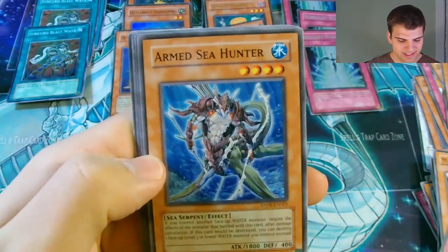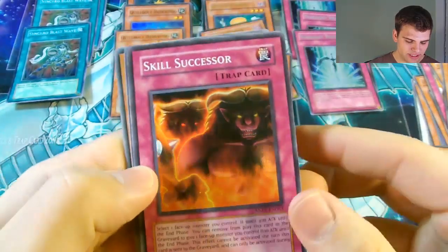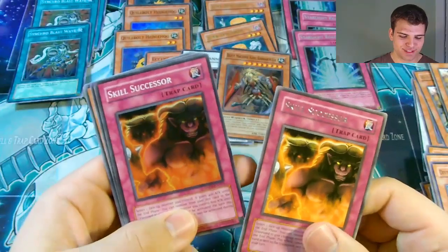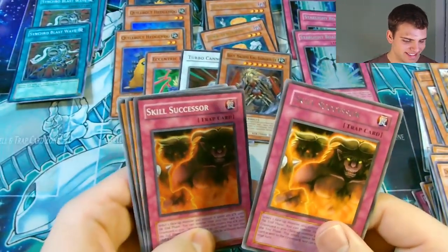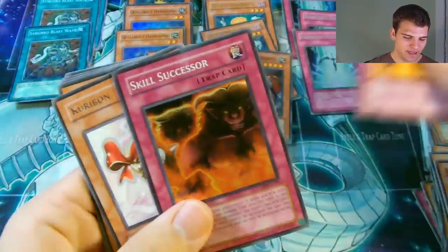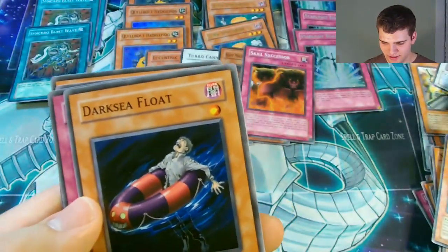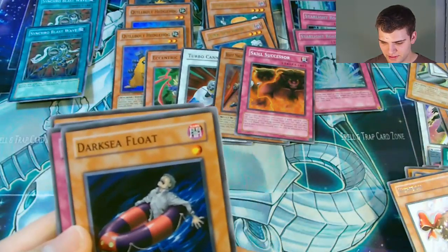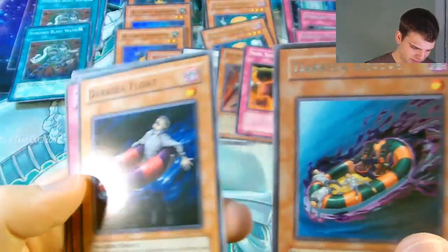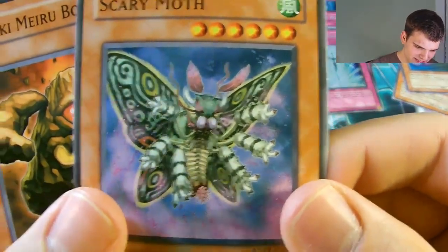That'd be an O Baby right there. Water Hazard, Arm Sea Hunter, Divine Dragon, Aqua Bizarre, Skill Successor. O Baby! Super Rare! I couldn't even tell because this one was rare too. That's pretty cool - I got a Super Rare Skill Successor and then a Rare one. What are the odds of that? That was a very powerful O Baby! Four Super Rares. Kuriban, a Dark Sea Float to go with our Dark Sea Rescue - that's pretty funny, I didn't even notice that before. And Slip of Fortune, Scary Moth, and Kokimero Boulder.